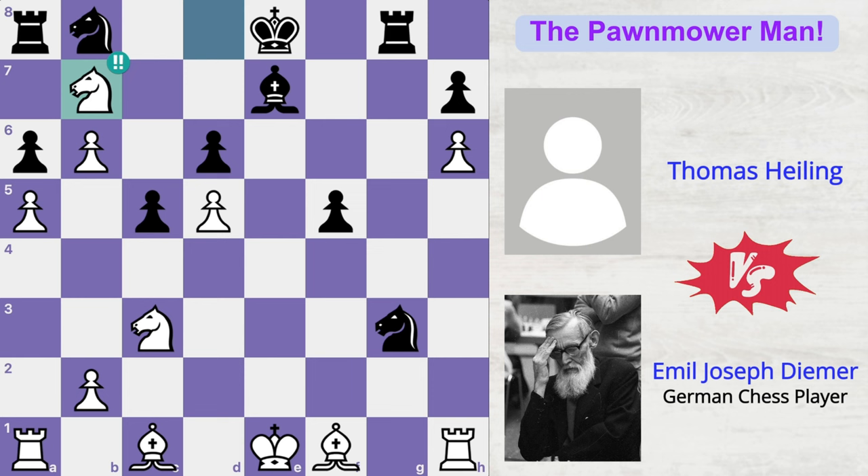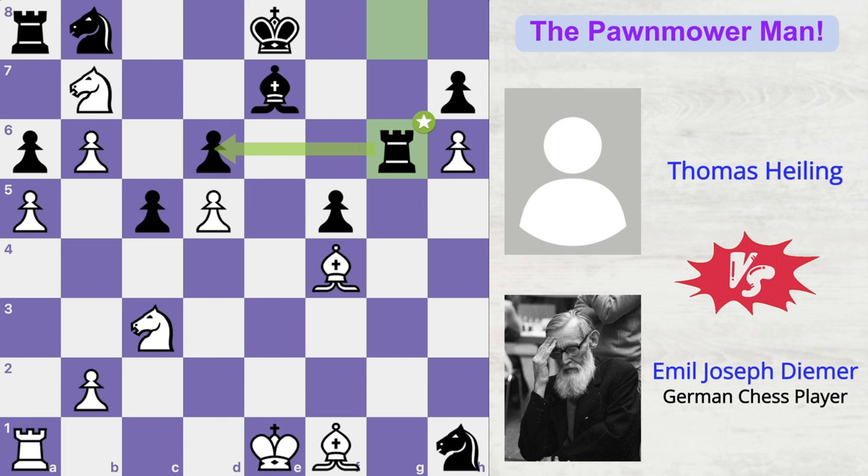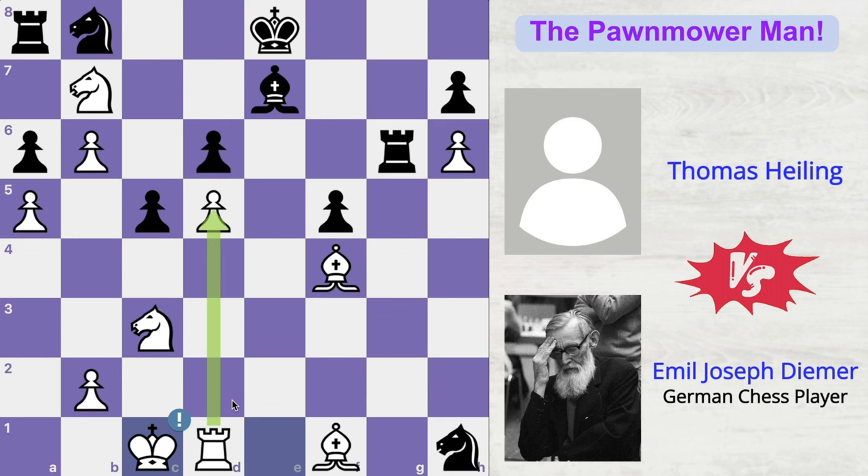Thomas played knight takes rook, thinking that now he's up in material at least, but it's not going to help him a lot, because Deemer now played bishop to f4, double-attacking this pawn, which is defended only by the bishop. So to add one more defender, Thomas played rook to g6, protecting the pawn. And here Deemer decided to castle queenside so the king gets to the side of the board and he can bring one more piece into the attack against black's king.